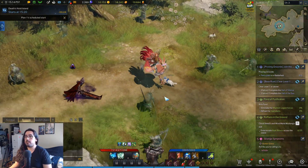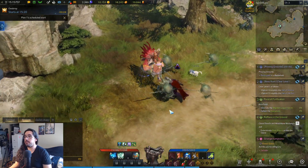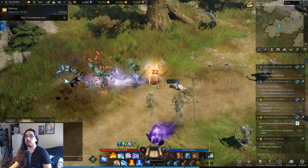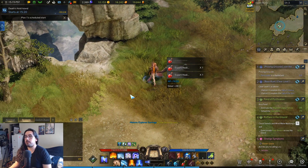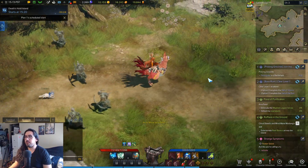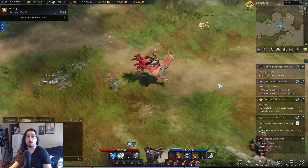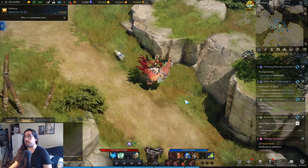Real quick — if you ever see these guys on the map with a horned icon, like a little devil icon, always kill them. These are the rare spawns — rare elites or whatever. They spawn like every 30 minutes or something. You should always kill them if you see them on the map because they have a higher chance of dropping the collectibles, just like a regular elite.